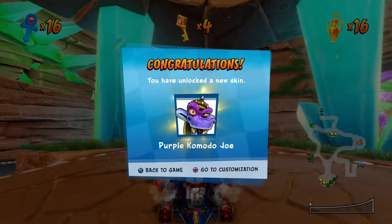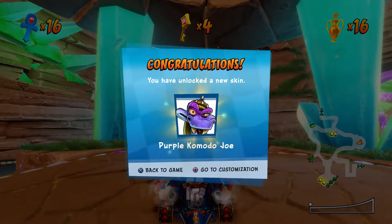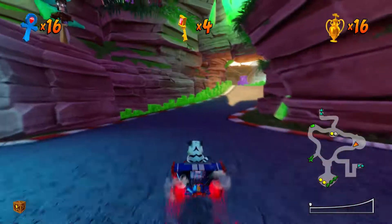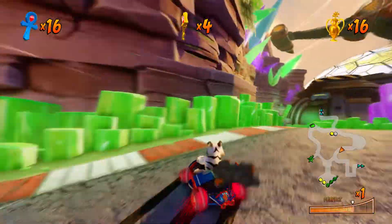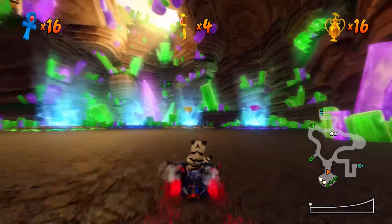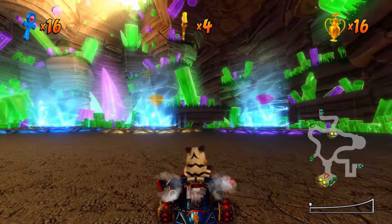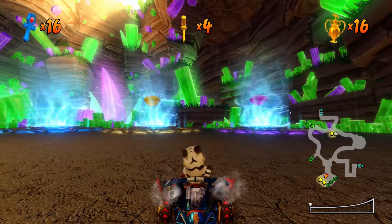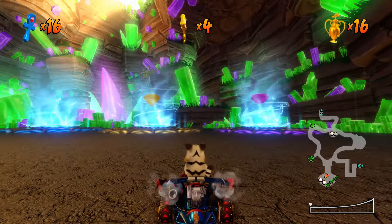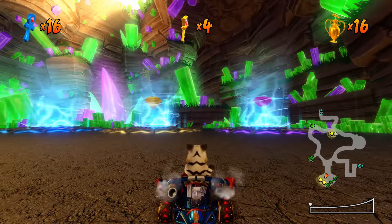In the original game it was actually a dark blue, which is pretty interesting. They've also unlocked purple Komodo Joe, which is a new skin. Thank you so much for watching - hope you enjoyed watching me get the blue gem. That just leaves two more gems to go: yellow and purple. Thank you everyone, I will see you all in part 17 where we get the yellow gem. Goodbye and take care everybody for now.